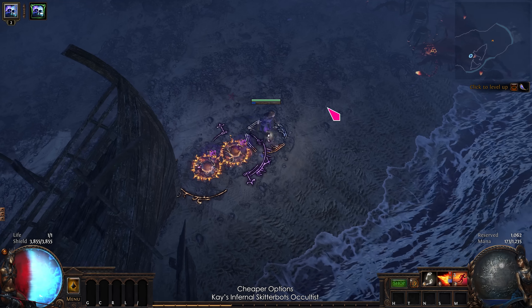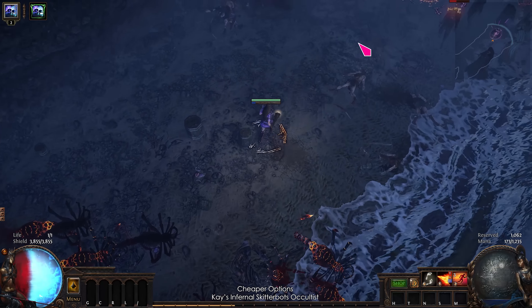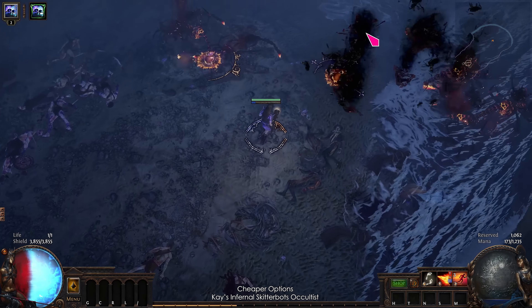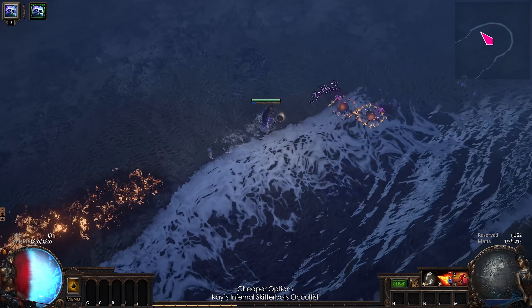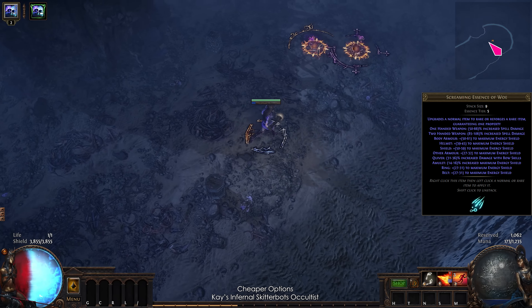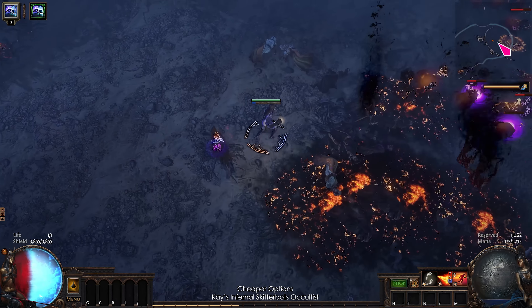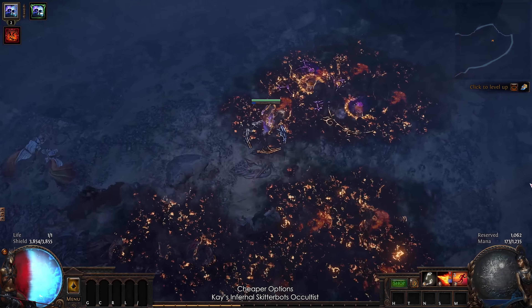I'm also still trying to figure out if a league starter version really works. Here's some testing with 4 link Skitter Bots. The character is level 70 and all the gear is crafted with Essence of War. But I think it would be easier to do the acts with hybrids instead of chaos inoculation.